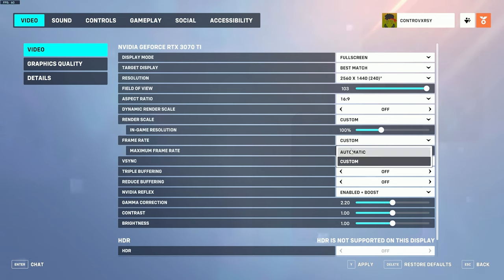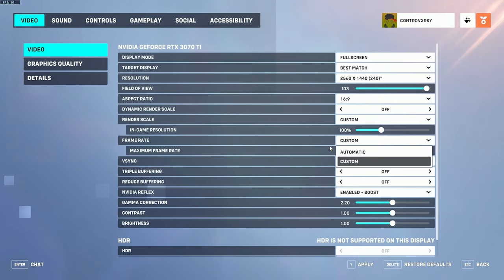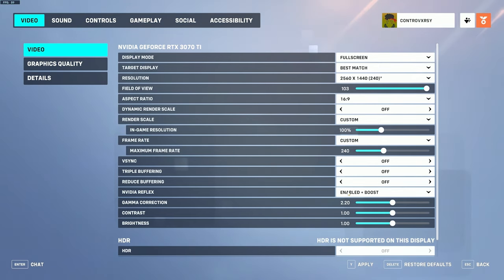For frame rate, it defaults to automatic — change this to custom and set it to your preferred refresh rate to ensure you receive maximum performance. For v-sync, triple buffering, and reduce buffering, you want all of these off. The Nvidia Reflex setting depends on your hardware. If your game is GPU dependent, use enable plus boost; if CPU dependent, use enabled. If you're unsure, start with enabled, then try enable plus boost and see which gives better performance.